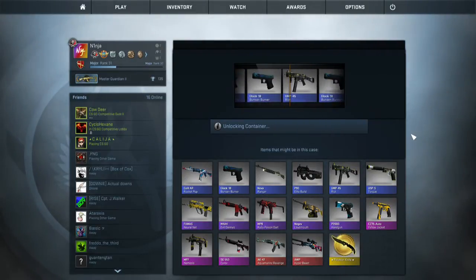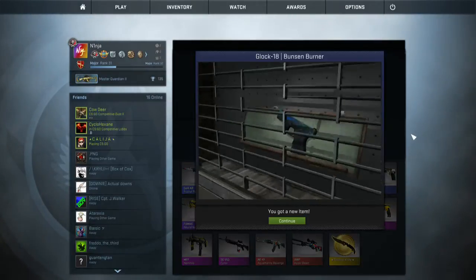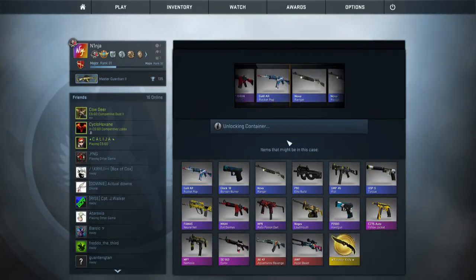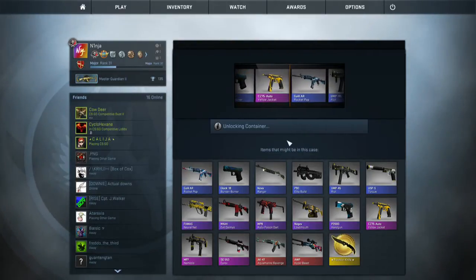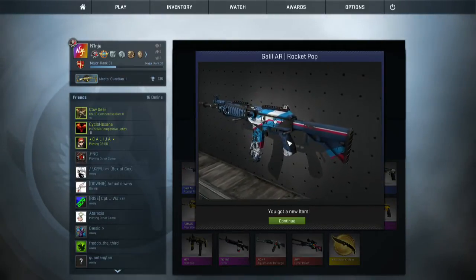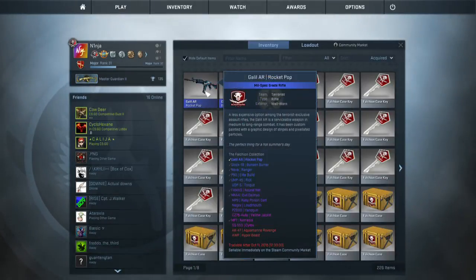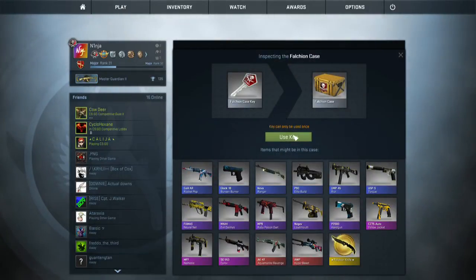What do we get? I saw a StatTrak pink. We get a Glock 18 Bunsen Burner - that's Battle Scarred but you can't really tell the difference on those ones. Case number 3, something good. Another Nemesis... No! Oh my god, I've done that so many times. Okay, we just missed out on the pink CZ. We get the Galil Rocket Pop, well worn as well, so not the best.